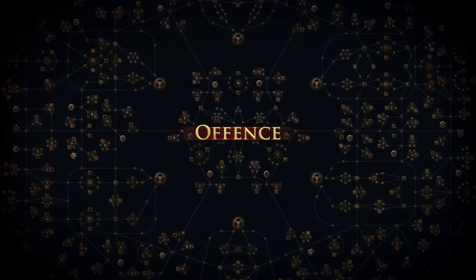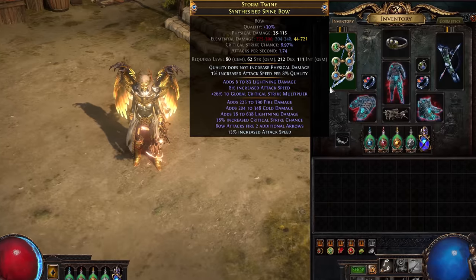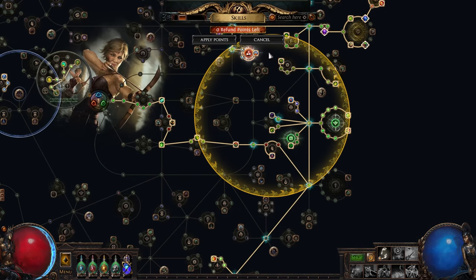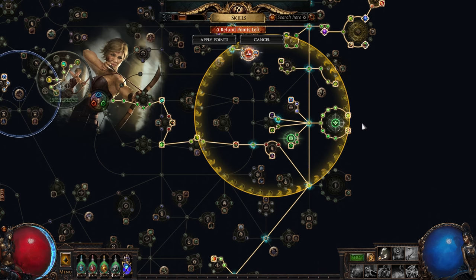And what about damage? Well, damage is straightforward enough — you just have to make an insane bow. Just look at this thing. We're also investing in all the usual elemental damage sources a Tornado Shot build might grab. Captain Garbage notes that crit chance and multiplier is especially important for such builds.